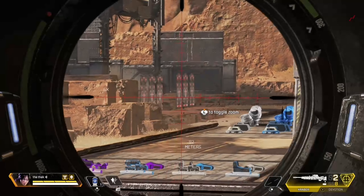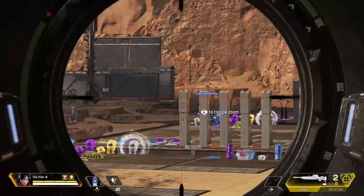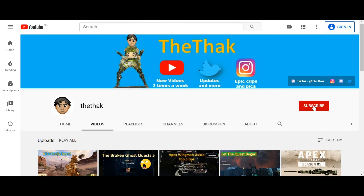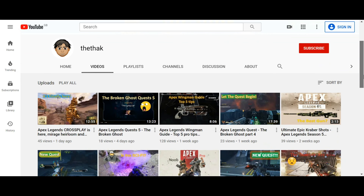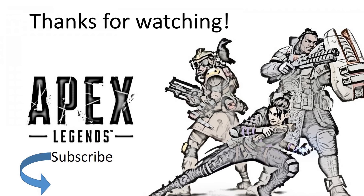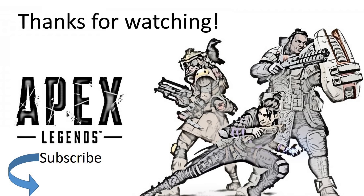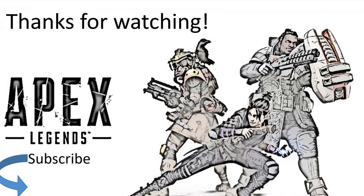And there you have it — really simple, that's how you activate third-person view. I hope this was useful. Go give it a try. You need to go into the firing range to do it and it only works in the firing range. Don't forget to like and subscribe — that will enable you to always see the latest tips and tricks like this for Apex Legends and other top games as well. Don't forget my Apex Coins giveaways — go check out Twitter today and keep a lookout for my videos this week announcing the bigger YouTube giveaway. Thanks again for watching and I'll catch you later.